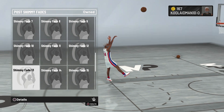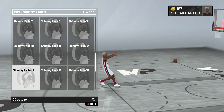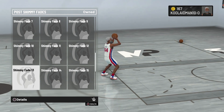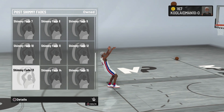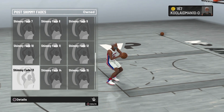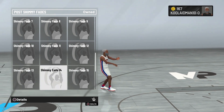Fade thirteen is decent — it's a set shot, which isn't personally my preference, but it's decent. One fake to the left side. I don't like the way he turned all the way around — that's unnecessary. Nice double fake, clean off the wrist. That right side is going to be difficult, so you've got to learn two different forms. Fade thirteen is decent if you're a shooter or a shot creator.